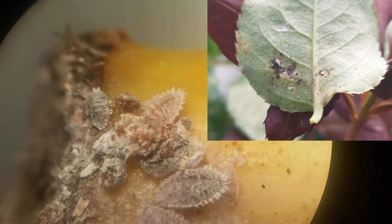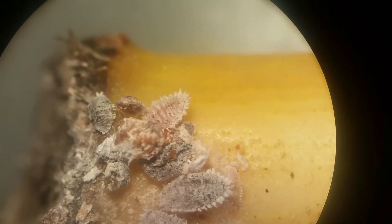Heavy populations of mealybug ensure quicker establishment of the mealybug destroyer. Therefore, one should focus on dense populations of mealybug first. These can be signaled by the presence of sooty mold, which grows on the honeydew exudate of mealybugs. Sooty mold has a black appearance and a fuzzy characteristic, and usually grows in patches above or below mealybug populations. Denser populations will have a greater amount of sticky honeydew exudate and possibly a much greater amount of sooty mold.